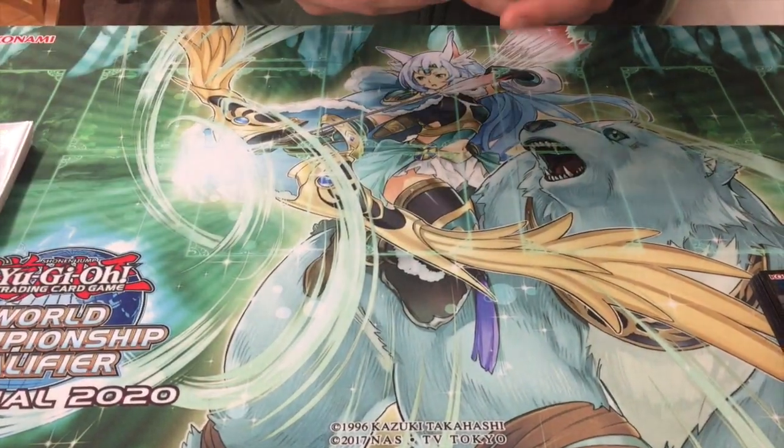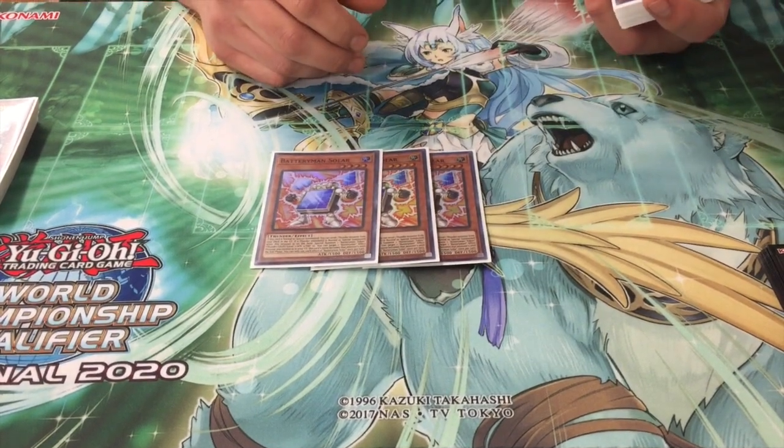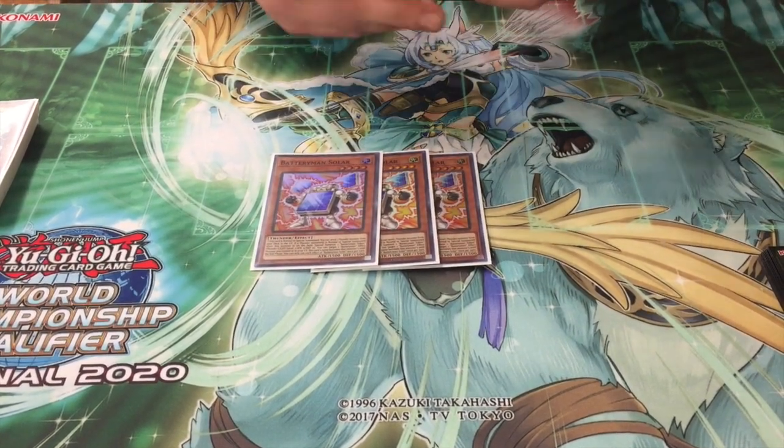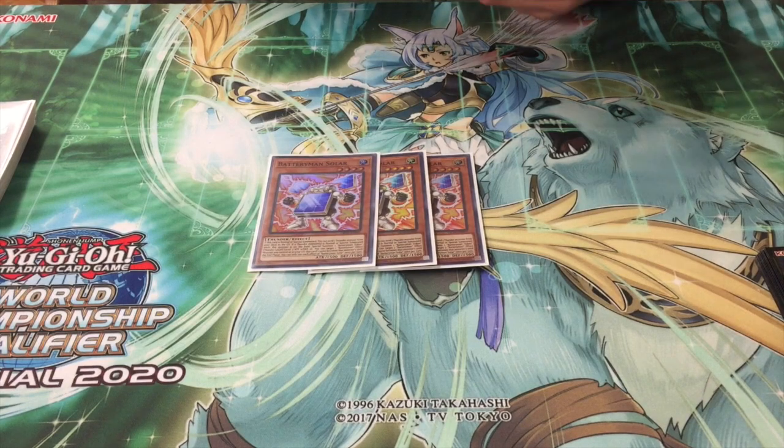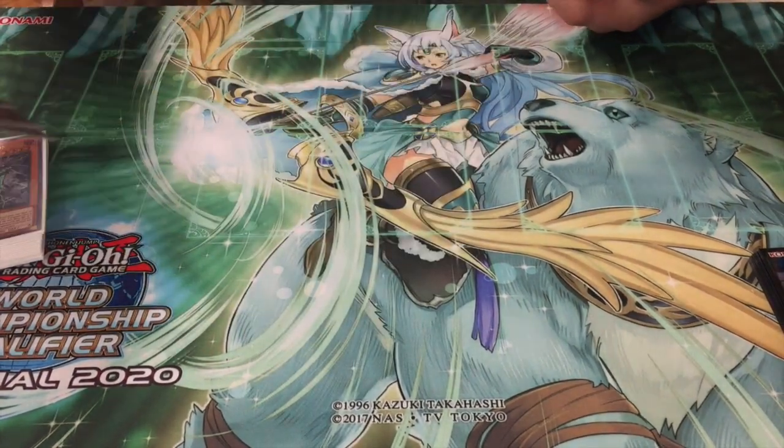As far as anything else, I didn't even play Lupine today. All I played was just the Solars. I just felt like this was the best. I didn't want to Normal Summon Solar into a back row, so I played Instant Fusion over that. You'll see that later in the profile. So that's it for the Thunder Dragon stuff.